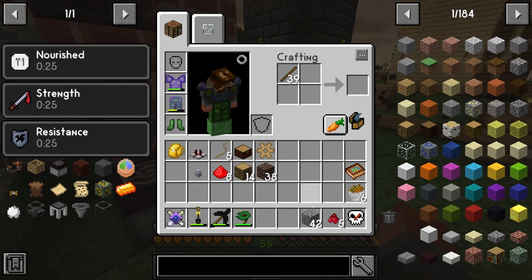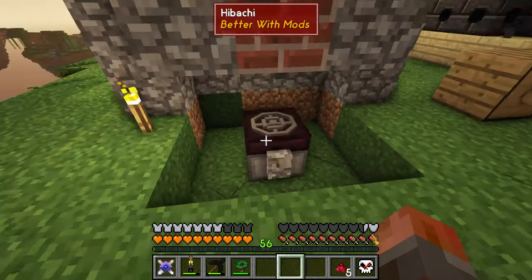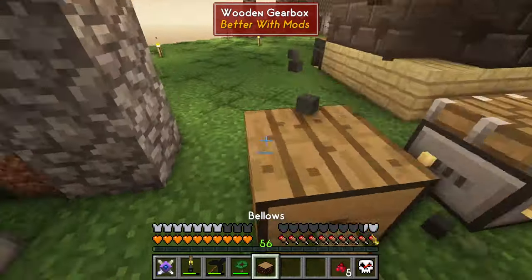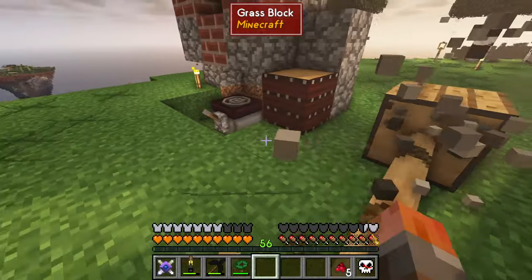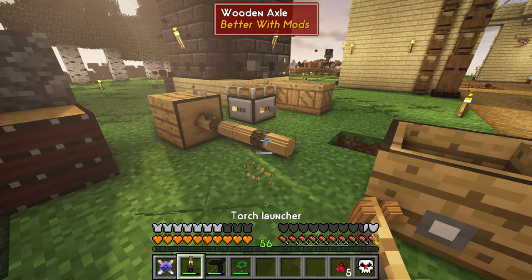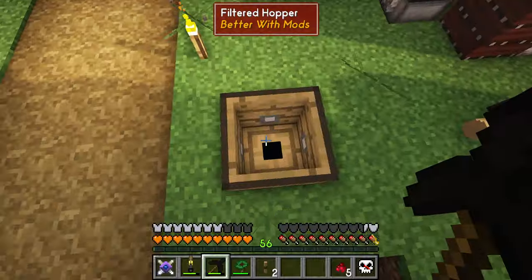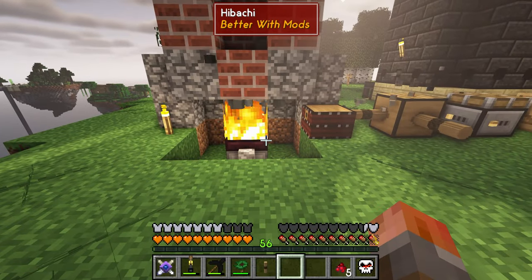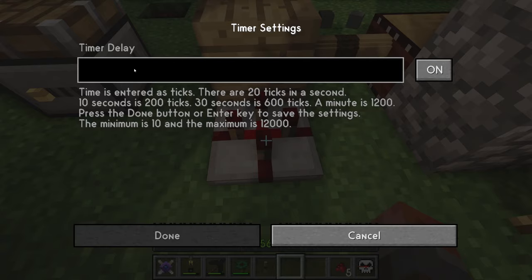Let me check — does it turn on with a lever? Yes, fine with the lever. So a normal flame is okay, and then we want the bellows flame. Let's put that in place and connect it with an axle. I need to move this further out — it was a little dangerous to have explosions nearby. Let me connect things up. I need to put the timer in, remove the old one, and then set this to 20 ticks.